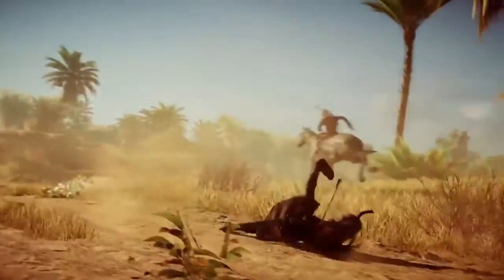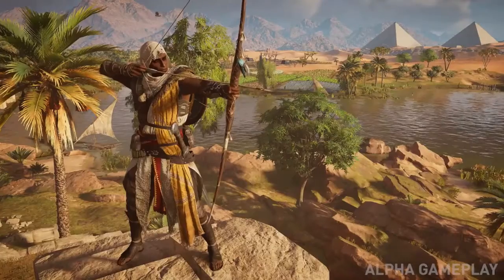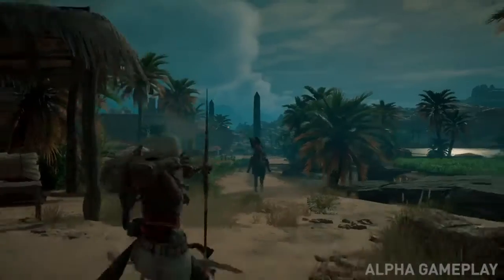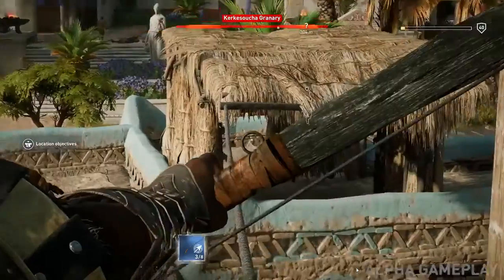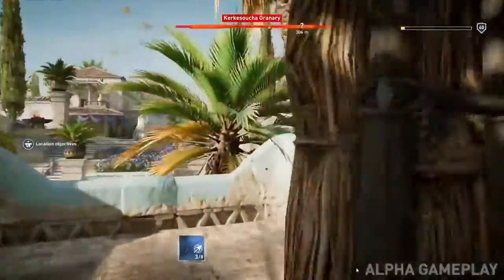We have a ton of melee weapons and ranged weapons. Starting with ranged: there's the hunter bow, which is a more traditional bow; the warrior bow, which is essentially a shotgun bow that shoots multiple arrows at the same time and lets you focus the spread; the rapid fire bow, which is like a very fast pistol or Uzi where you can let out a lot of shots very quickly; and then there's the predator bow, which is the sniper bow.